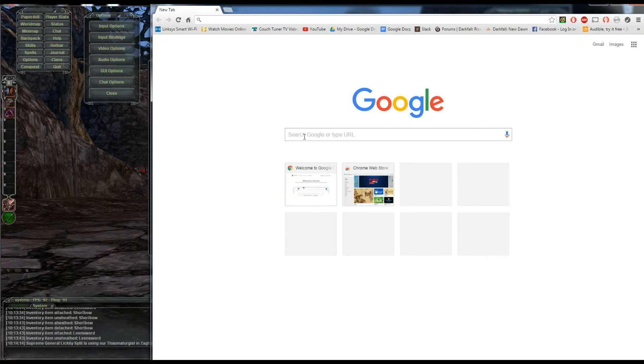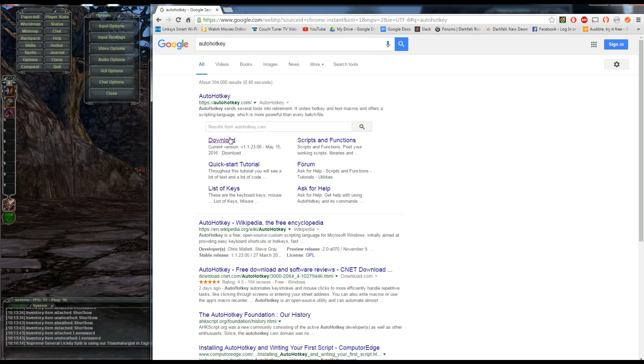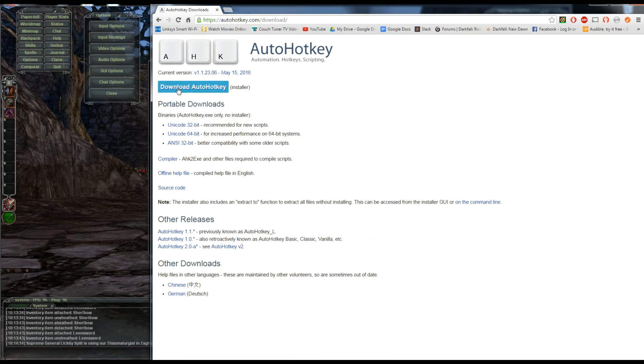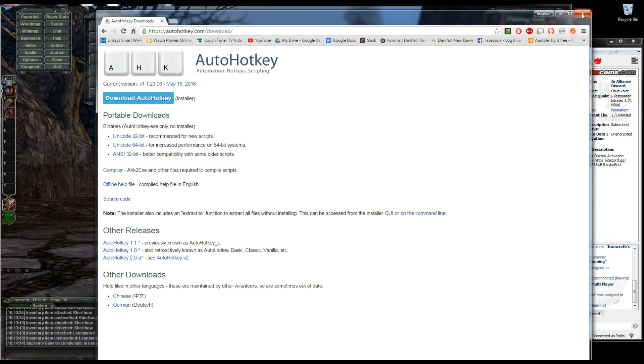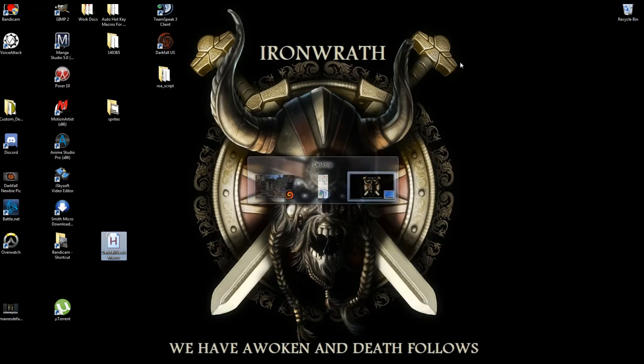Hey guys, this is Assassin Parks and I'm doing video 3 of my newbie tutorial guide. We're going to be covering macros today. I use AutoHotkey, so go ahead and Google that, click download, and click the blue button to download the installer. Once you've done that, you'll need to follow my download link for this small file — it'll only be about three kilobytes. I'll leave the link in the description.